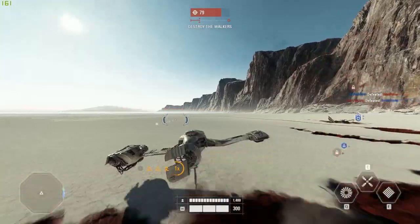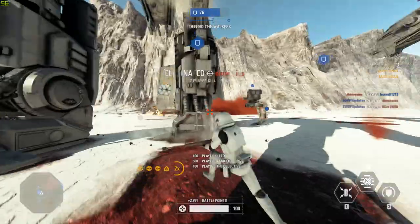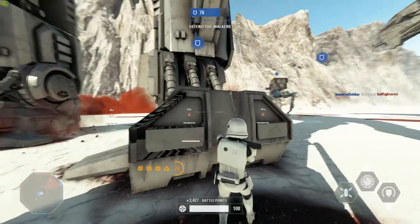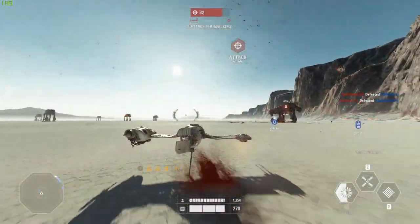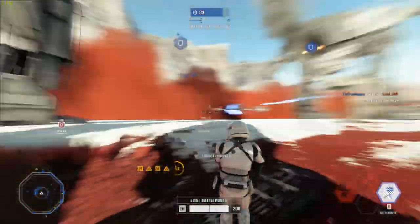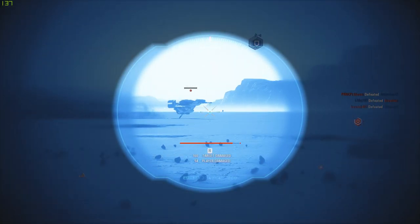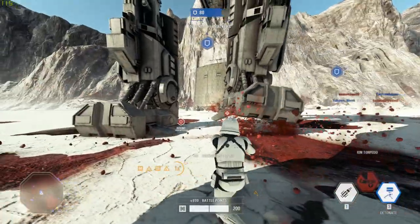If you are on the First Order side it's fairly simple — make sure to take out anyone who picks up an ion disruptor. This is a paradise for specialists because it's so flat that sniping is very easy. A lot of times players need to walk up to the surface to fire the ion disruptor, at which point it's very effective to take them out with a sniper. Ski speeders are also very effective at dealing damage to the walkers once hit by an ion disruptor, so it's equally important to play as them on the Resistance side or take them out on the First Order side.